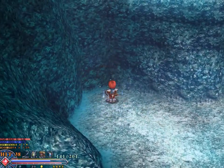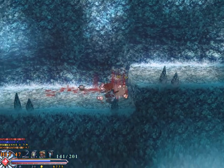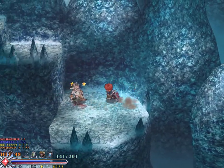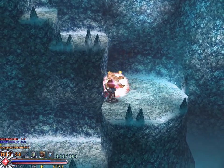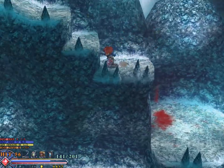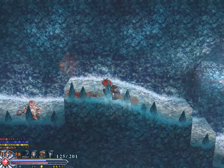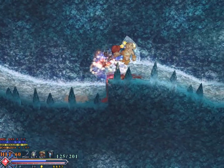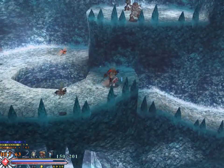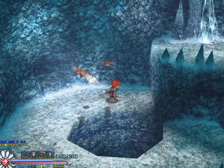That ice can be melted with fire — that's going to be important for us for a couple of reasons as we go through this dungeon. This is also the point where monsters actually start giving some decent amount of gold, not just in their base gold, but also the gold drops they have a chance of giving up.